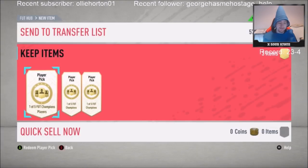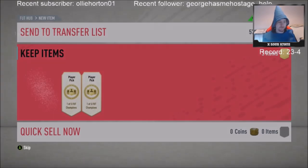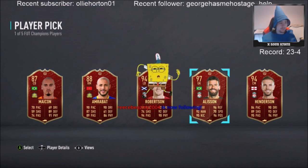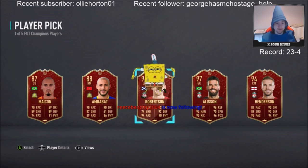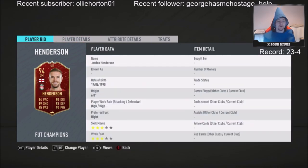You get an out-of-form VVD? I'd definitely take an Aubameyang or a Virgil van Dijk. Come on, somebody good. Alisson and Vardy. I'll take a Henderson actually. People on the YouTube video - I've already got an Alisson, Soyuncu, and Dean Henderson untradeable. I've already got Team of the Year Robertson untradeable. So both of these aren't getting picked, but I'll take a Henderson - a lot of people have been saying he's really good.